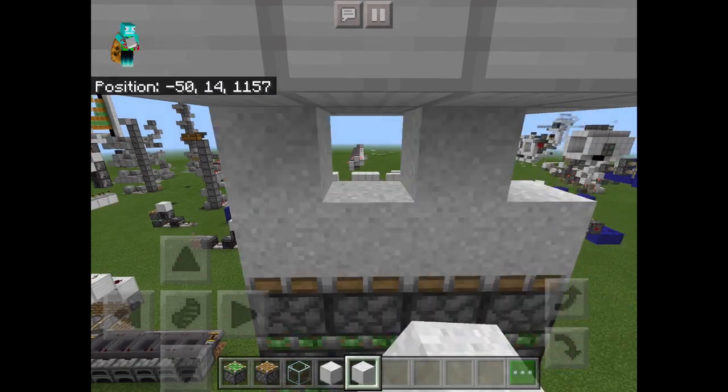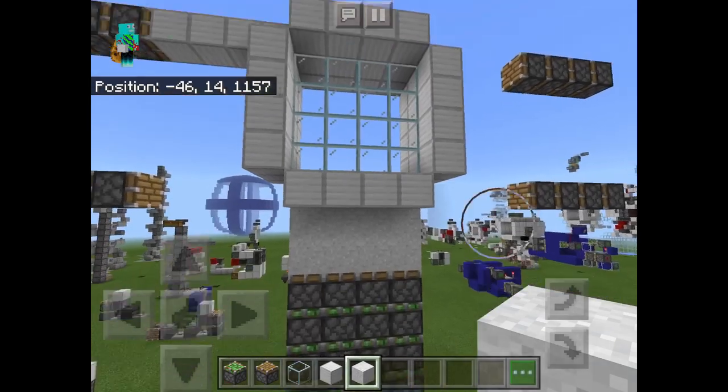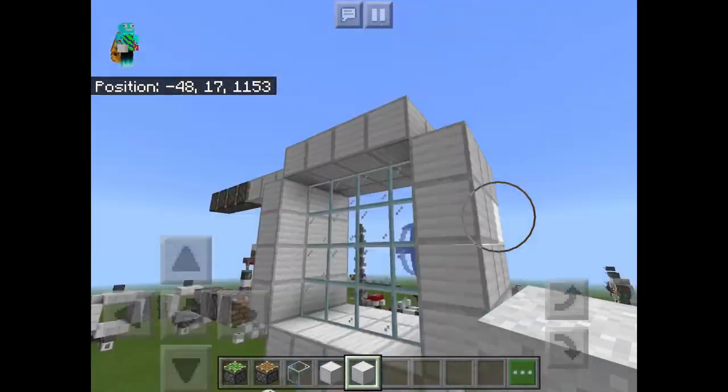Right here, what you're going to do now is you're going to place in your falling blocks. It can be concrete, sand, or gravel — it doesn't really matter. I've chosen white concrete because it matches with the iron blocks, but it can be anything except for anvils because they will break eventually.